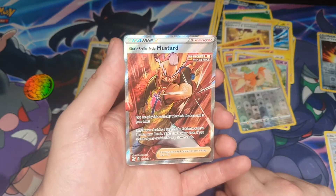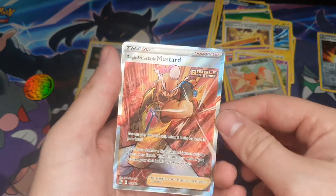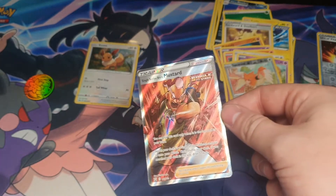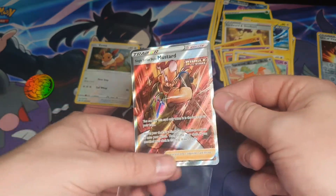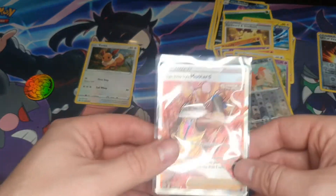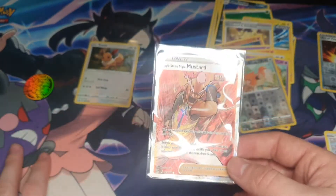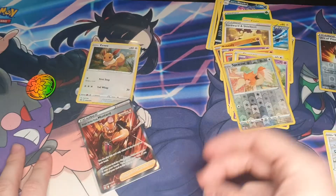That's what I'm talking about! That's how you end it — a Full Art Mustard! Where's the ketchup? Cheeseburgers, am I right? No — that's a good way to end it. He's looking all mad and cool. That is what I wanted to see. There are a few other things I'd have liked, but I'll take a Full Art Trainer. Very nice.